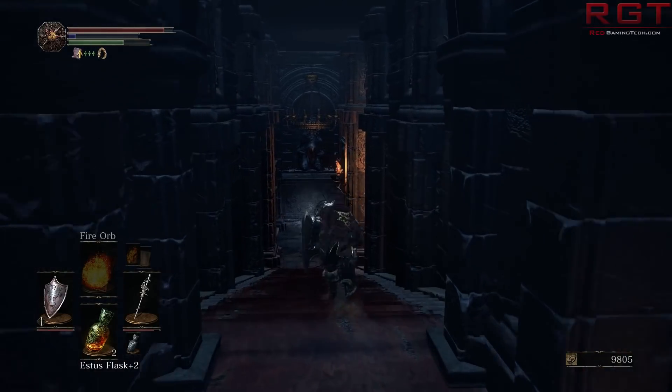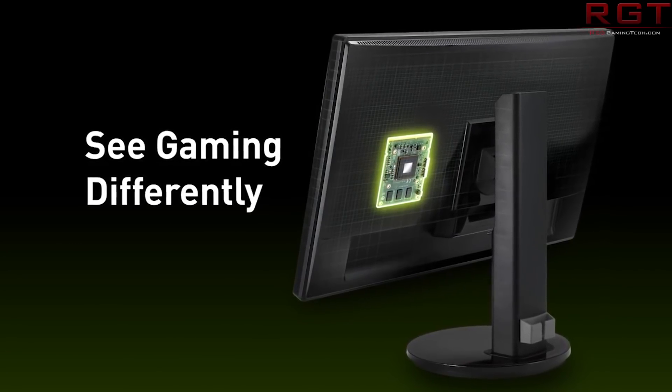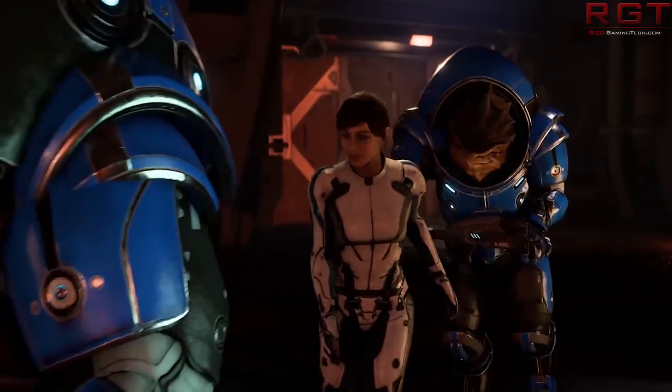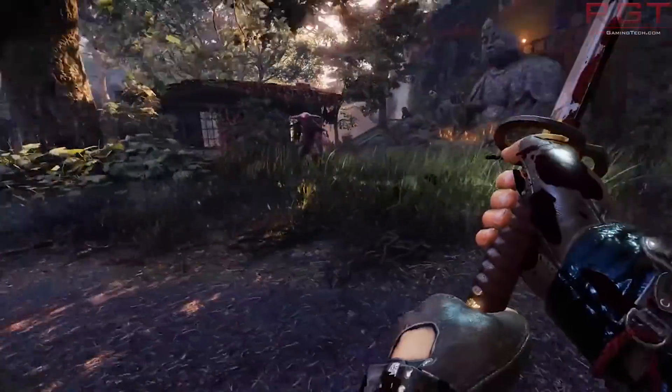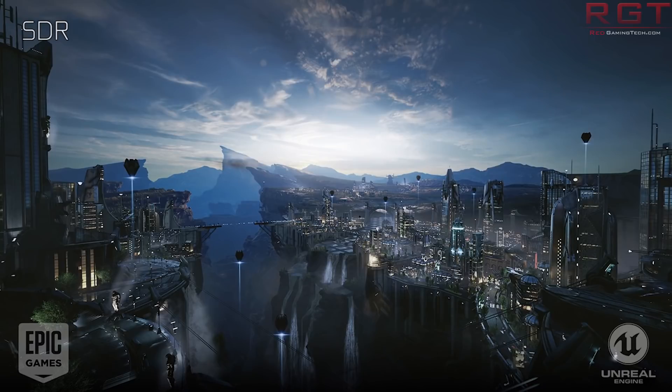Moving on to Nvidia — at CES, Acer and Asus unveiled prototype 27-inch 4K 144Hz displays using G-Sync HDR tech, promising release later in 2017. Both relied on a reference design from Nvidia but had their launches delayed to 2018. Nvidia has now said they're confident G-Sync HDR compatible displays will finally be coming out in Q1, meaning their fiscal Q1 ending April 29th, 2018.